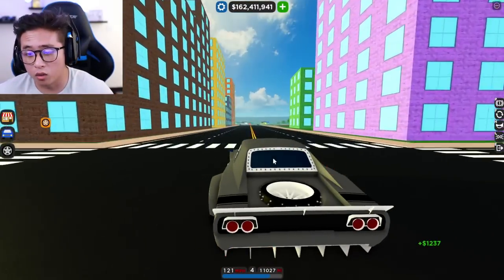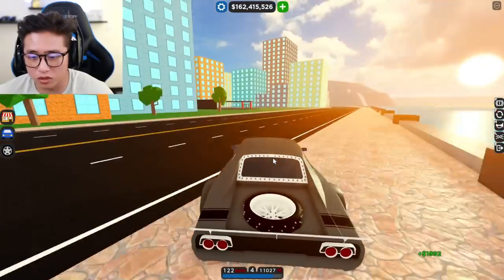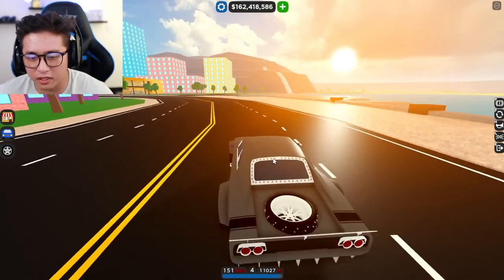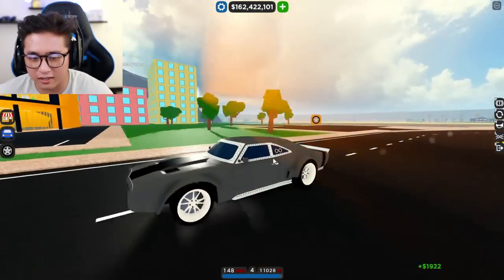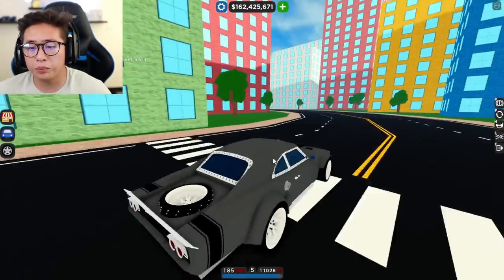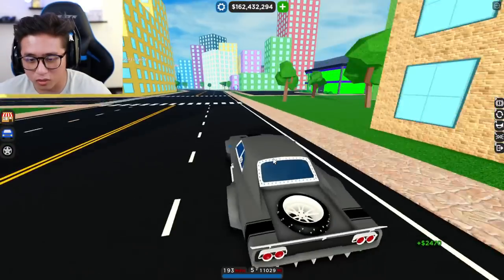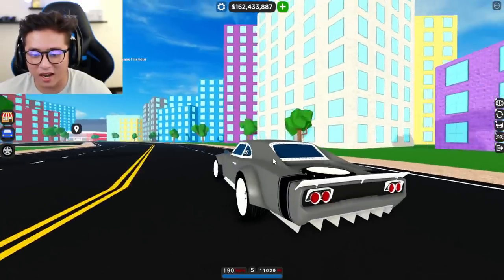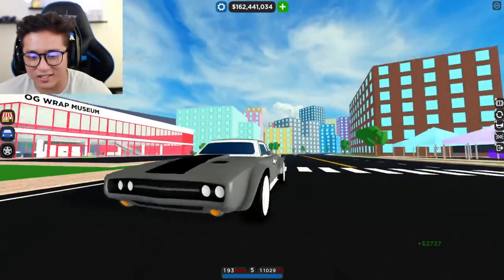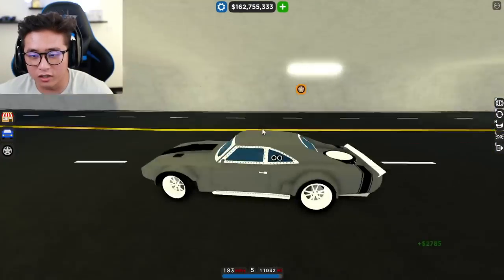Another rare vehicle — and one of the very coolest in the game — is the Ice Charger from Fast and the Furious. This was during the Christmas or winter event, and you were able to get this car. I don't know why people didn't try to get this one, because it's one of the coolest looking cars, especially with the spike tires in the back. Who doesn't want a piece of Fast and Furious in their collection?